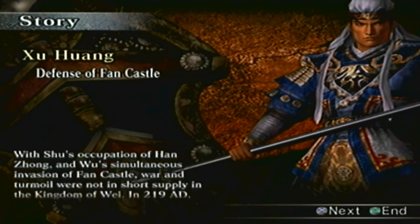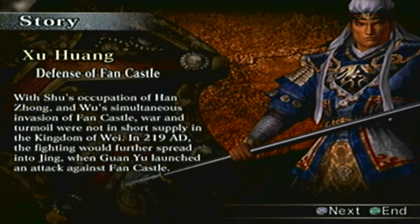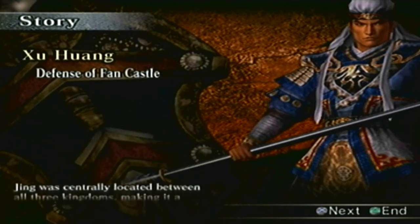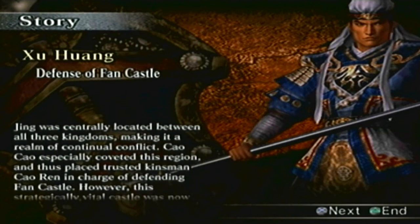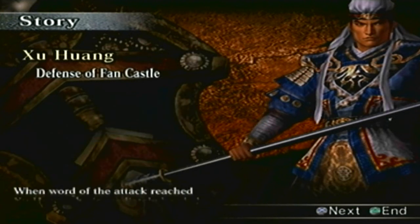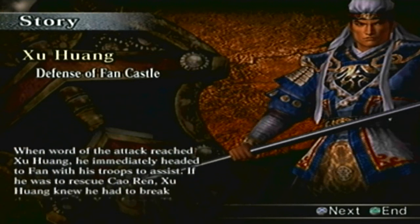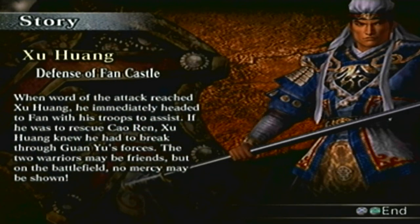With Shu's occupation of Han Zhang and Wu's simultaneous invasion of Fang Castle, war and turmoil were not sure of supply in the Kingdom of Wei. In 219 AD, the fighting would further spread into Jing when Guan Yu launched an attack against Fang Castle. Jing was centrally located between all three kingdoms, making it a realm of continual conflict. Cao Cao especially coveted this region and placed trusted kinsman Cao Ren in charge of defending Fang Castle. However, this strategically vital castle was now completely surrounded by Guan Yu's troops.